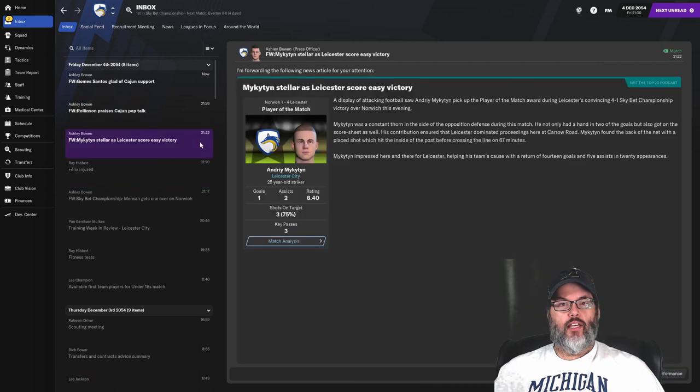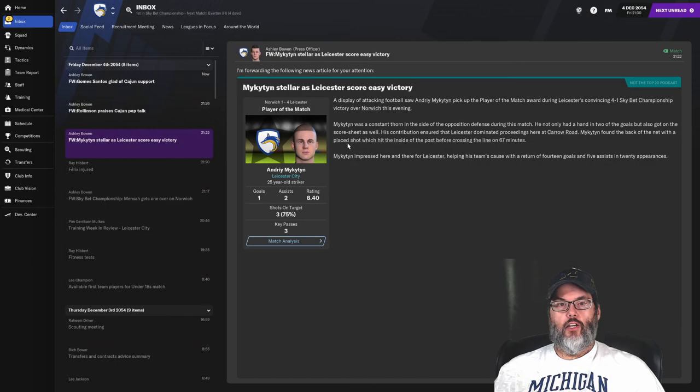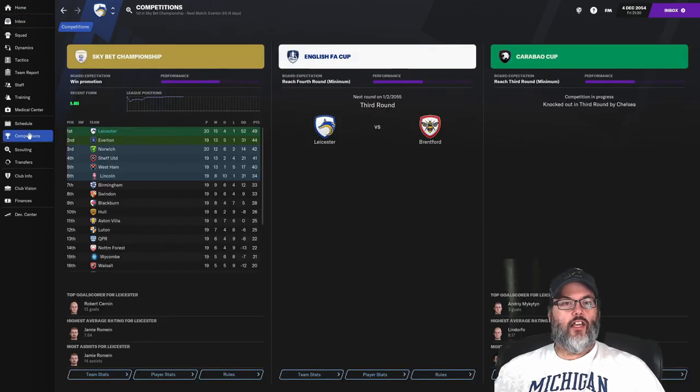Felix out 1-3 days. Mikatin stellar with 2 assists and a goal — I really like that with my strikers, getting a little bit of both. Let's take a look at the competition. We are top of the table. Everton has a game in hand for today, but we're currently 5 points up. This could give us an 8-point gap — that would be a huge step to automatic promotion this year, which would be great.